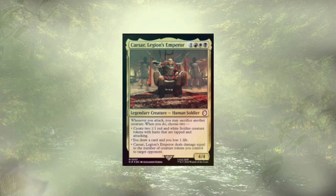Early on, you definitely want to focus on the token generation and card draw, but towards the mid to late game — chef's kiss — free damage just for attacking? I wanted to attack anyways. As always, we're going to take out 10 cards and put 10 cards in to replace them. Let's take a look at what didn't make the cut.